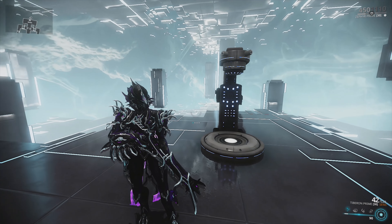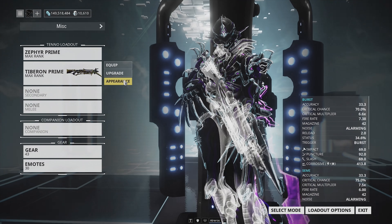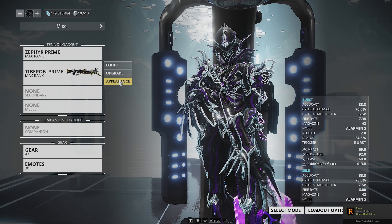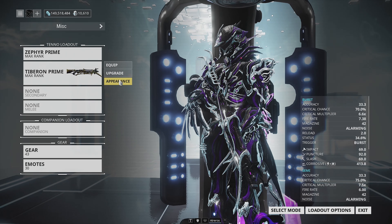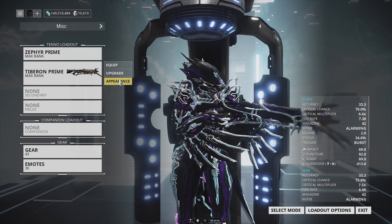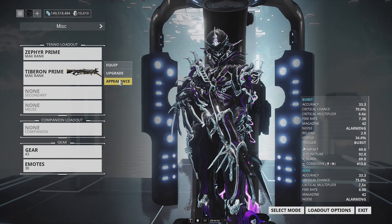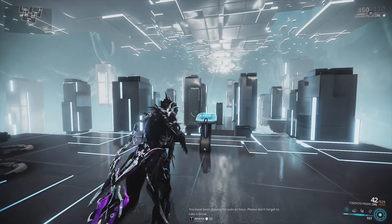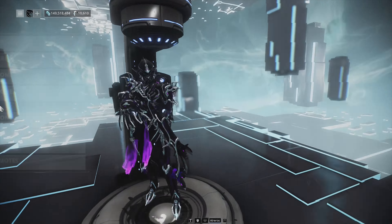It's down to what you want to use. You can use full auto, burst fire, or semi-auto — it's a weapon of choice. If you like the Soma, you're going to like this weapon. If you like the Latron or the Burston, you're going to like this weapon. You get to choose what you want to do, and that's pretty much all there is to it in terms of the builds.